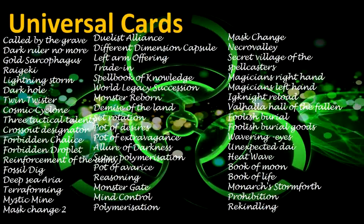Different Dimension Capsule. Left Arm Offering. Trade In. Spellbook of Knowledge. World Legacy Succession. Monster Reborn. Demise of the Land. Set Rotation. Pot of Desires. Pot of Extravagance. Allure of Darkness. Super Polymerization. Pot of Avarice. Reasoning. Monster Gate. Mind Control. Polymerization. Mask Change. Necro Valley. Secret Village of the Spellcasters. Magician's Right Hand. Magician's Left Hand. Ignite Reload. Valhalla Hall of the Fallen. Foolish Burial. Foolish Burial Goods. Wavering Eyes. Unexpected Die. Heat Wave. Book of Moon. Book of Life. Monarch Stormforce. Prohibition. Rekindling.